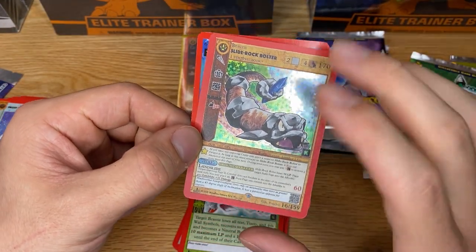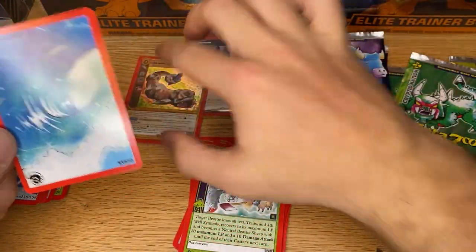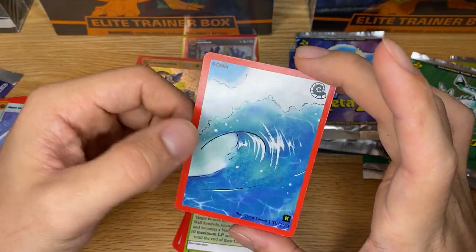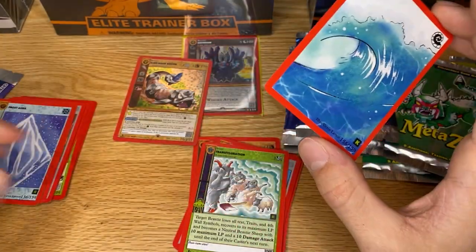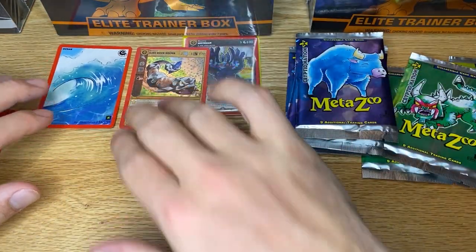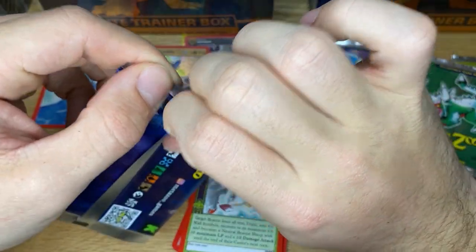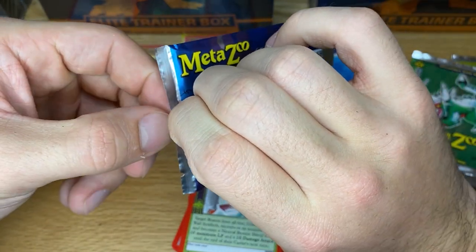A holographic - actually a reverse holographic. There are reverse hollows! You can see the background is shiny instead of the cryptid. That is a Slide Rock Bolter reverse holographic. I don't think our first pack had one, which is interesting. You can see a star on it, so maybe that indicates rarity. In the back we have a full art ocean card, not sure if it's similar to a lands card in Magic: The Gathering, but pretty cool artwork.